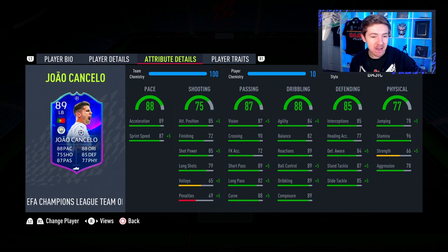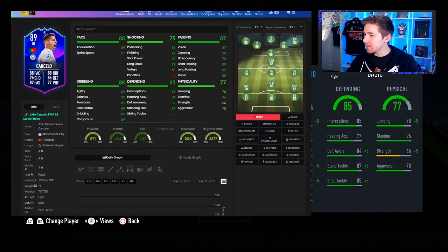Obviously decent pace, and to be fair the shooting is also not bad for a defender. When it comes to what's important — his defence — he's also got some good stats: nice interceptions, good standing tackling and a decent slide tackle rating. Physically though, although he's got good stamina and fairly good jumping for someone who's six foot, his strength obviously is lacking, and that's a little bit of a shame considering his position. We are going to boost his strength using the anchor chem style.